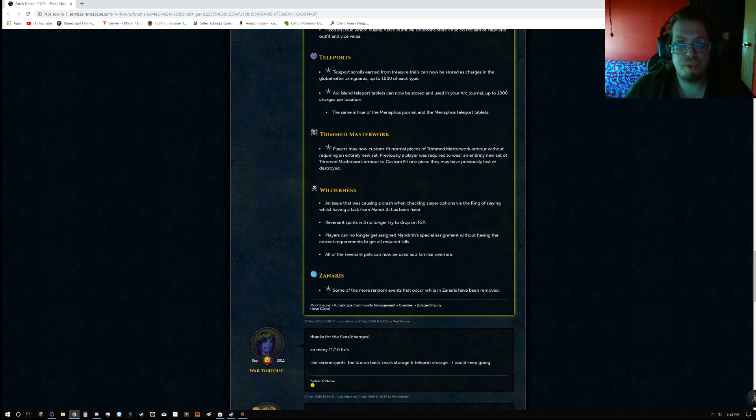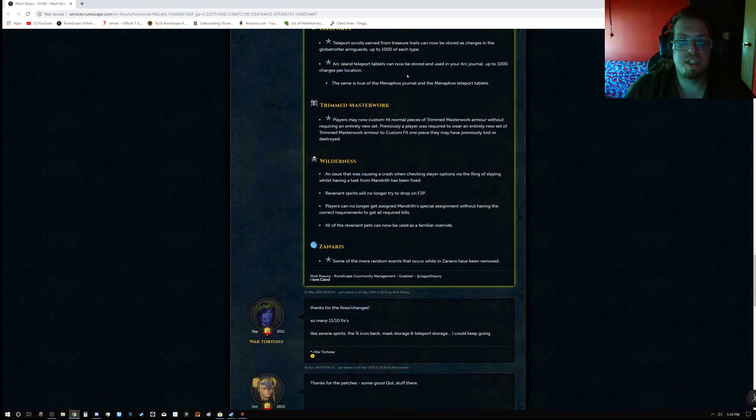For Teleports ninja fix recap: Teleport Scrolls earned from Treasure Trails can be charged up to 1,000 of each type in the Globetrotter Arm Guards. The same goes for Arc Island Teleports — now up to 1,000 — and the same for Menaphos with the Menaphos Journal, also up to 1,000.